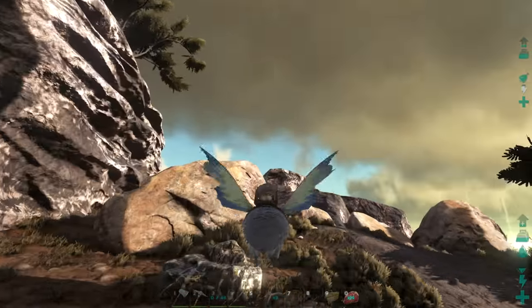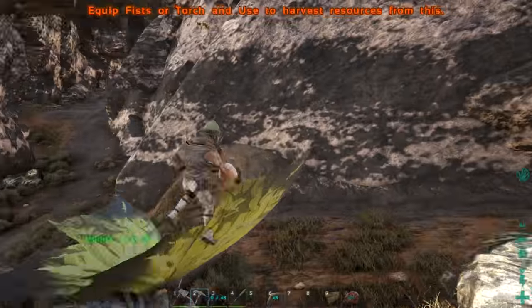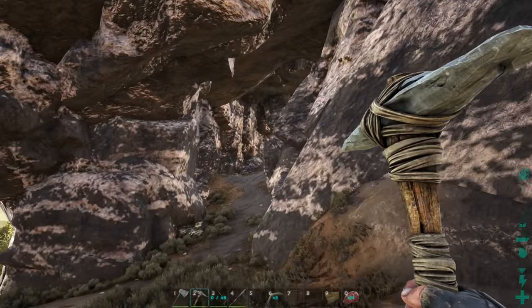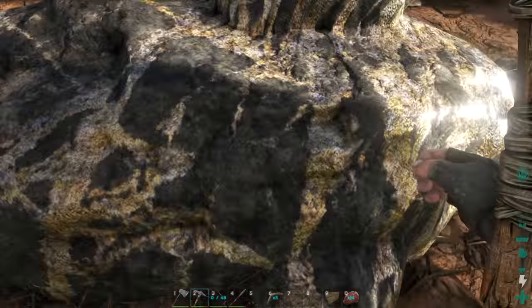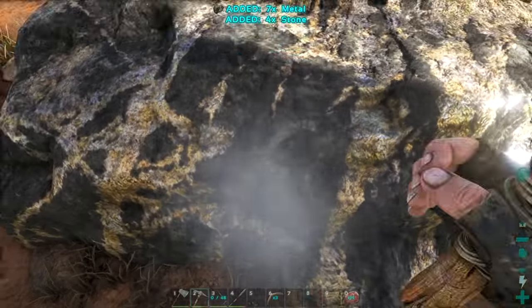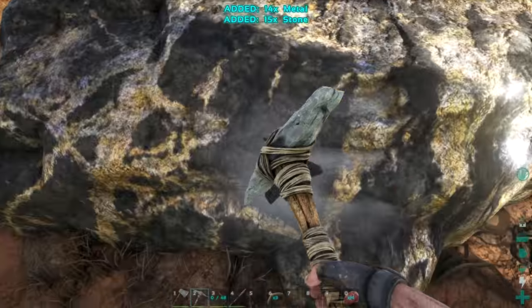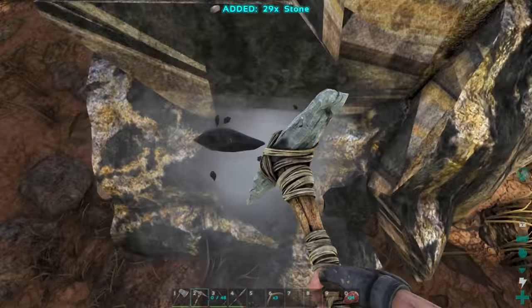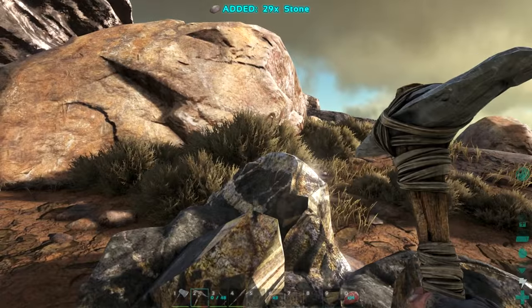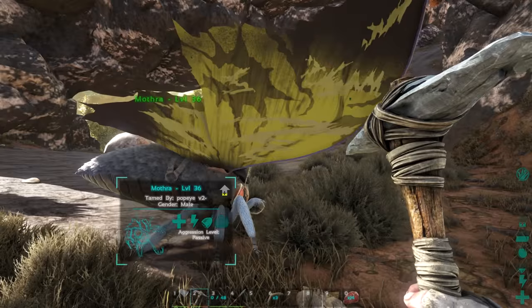There's a certain strategy to taming rock elementals - pretty much you wanna trap them and then apply trauma to their head. Long story short, you gotta shoot them in the head with rockets. From what you guys have been saying, I only know what you can do with cannonballs and catapults - those are the two I know you can do it with. That's what we are gonna be trying to do.